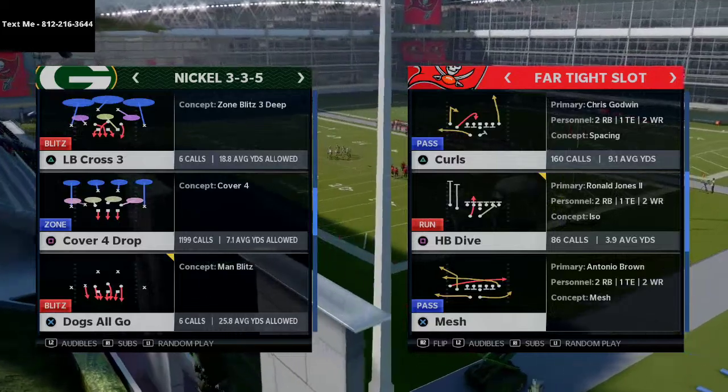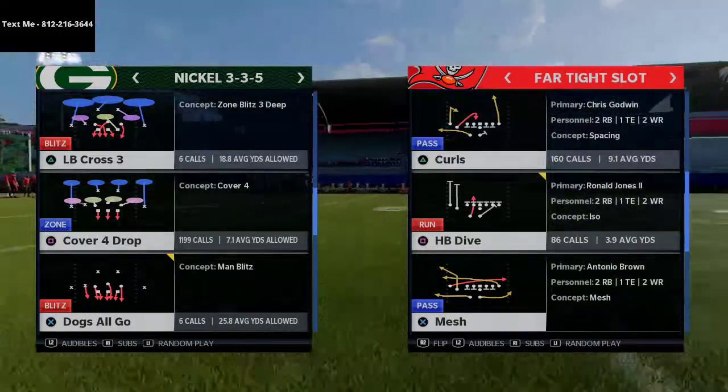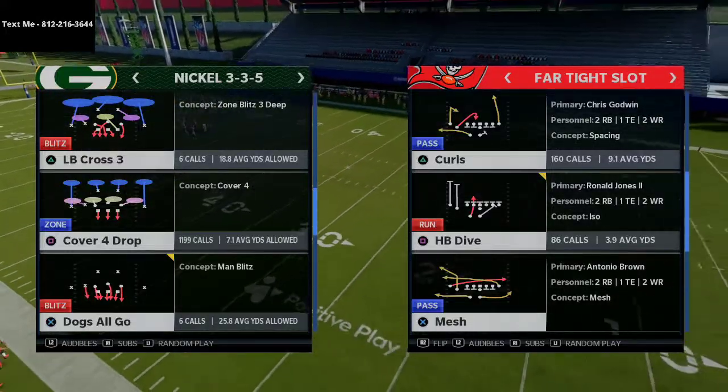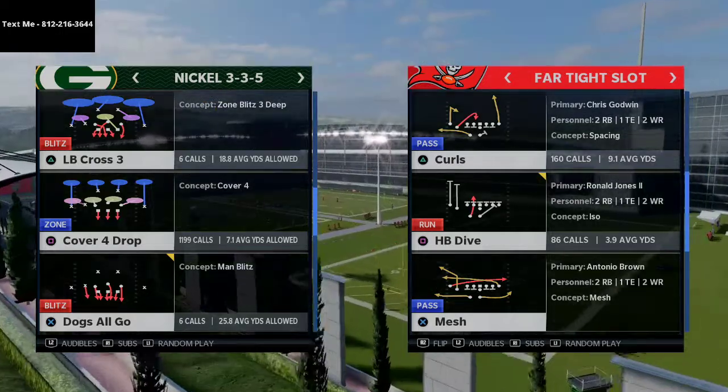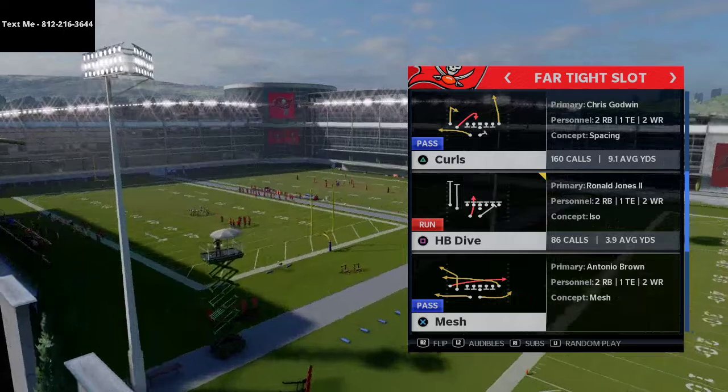If you're new here, I post daily Madden 21 tips and tricks. I also have a full scheme coming out of the Far Tight Slot today in my text message membership. If you want to pick that up, just shoot me a text — my number is 812-216-3644.